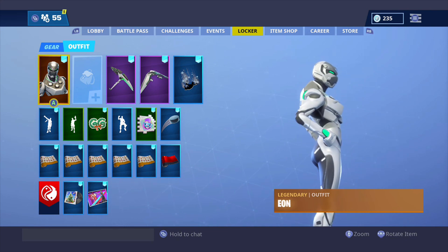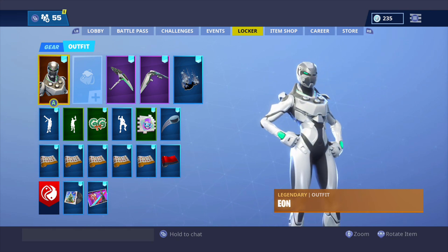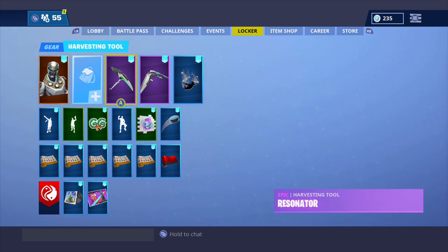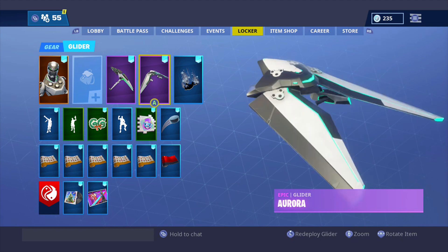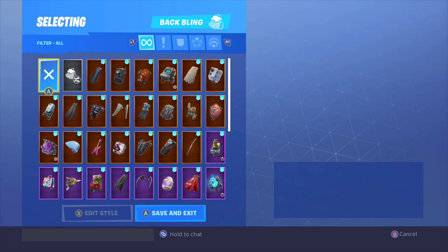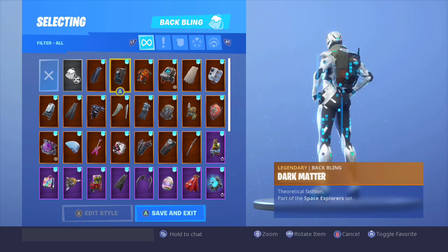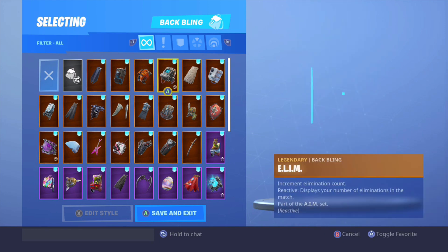I think it's a pretty good bundle. Technically you have to buy an Xbox One S in order to get this, but there is a little loophole — you can go around on some websites and pick it up for about $50 a piece. It comes with a pickaxe and a glider as well. It also comes with 2,000 V-bucks. I really enjoy it. I haven't seen very many people have it — only like two or three people since I've been playing Fortnite — so I think it's a pretty good bundle.